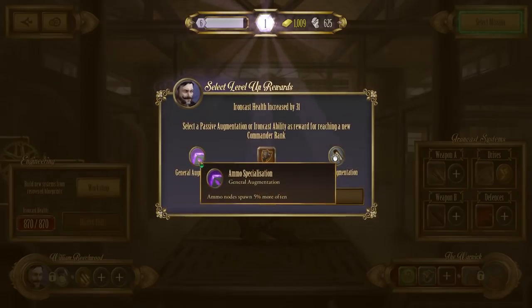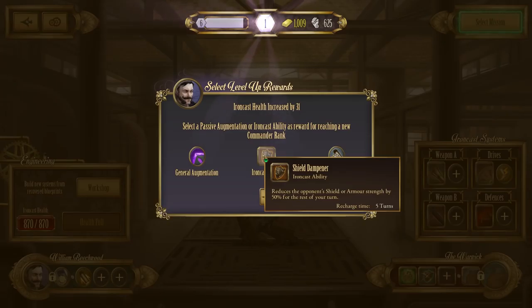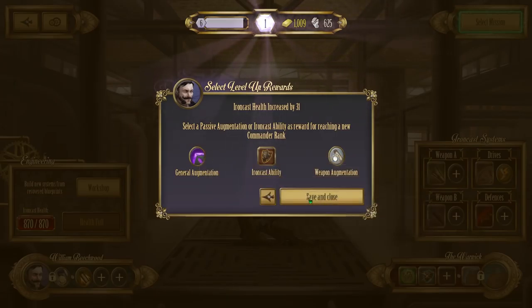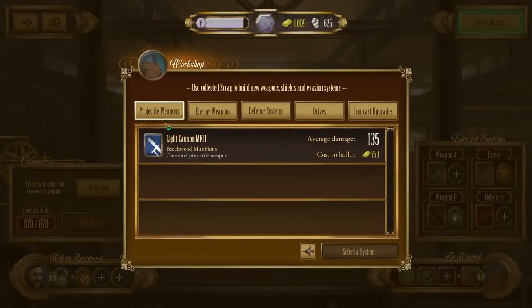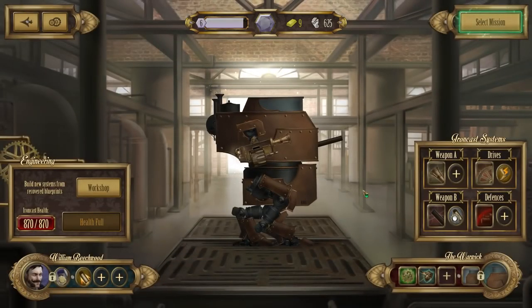Now, what are we going to get? 'Ammo nodes 5% more often' — or 'attached weapon has an extra 5% chance to automatically overdrive when fired.' We're going to go with the overdrive one — the ammo nodes is nice but no, that one is much better. I'd like that on weapon B please. We've got enough for another system upgrade — we could go for extra coolant or extra pay, but I'm going to go for extra repair because that'll give us at max tank the ability to repair three systems.